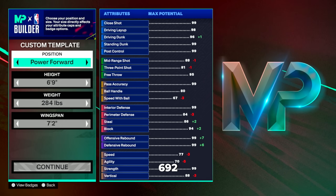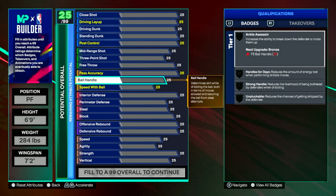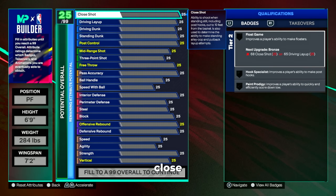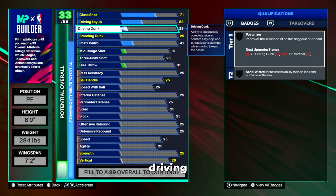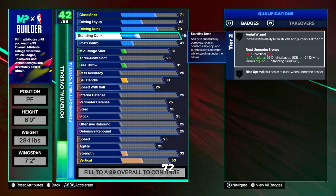For the second variation — the rec build — we're going with 6'9, 284 pounds, and a 7'2 wingspan. We're changing the wingspan for the rec. After setting the wingspan, weight, and height, we'll start with close shot set to a 71. Then driving layup is going to be a 53, followed by a 73 driving dunk and a 72 standing dunk.